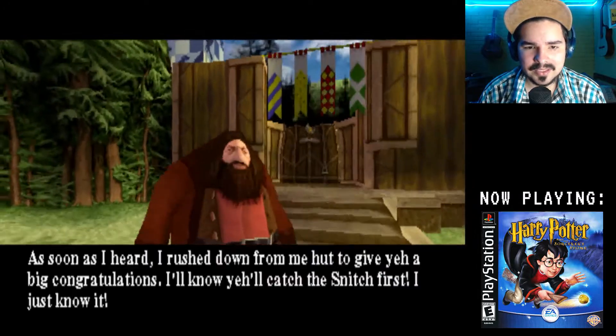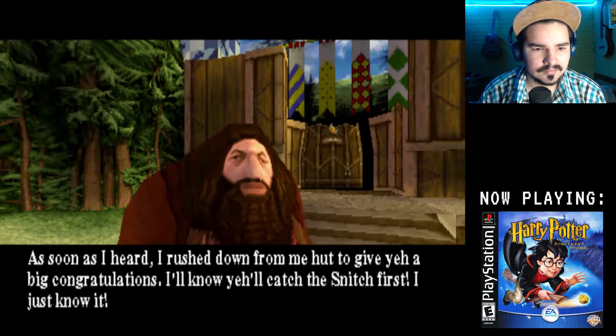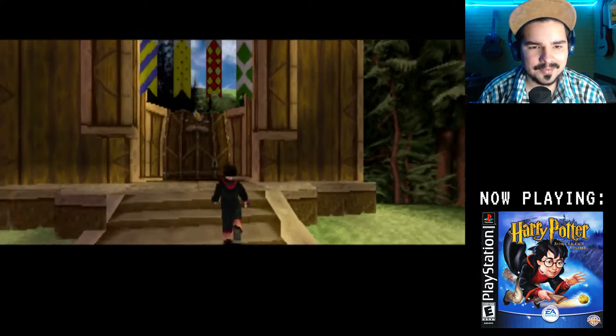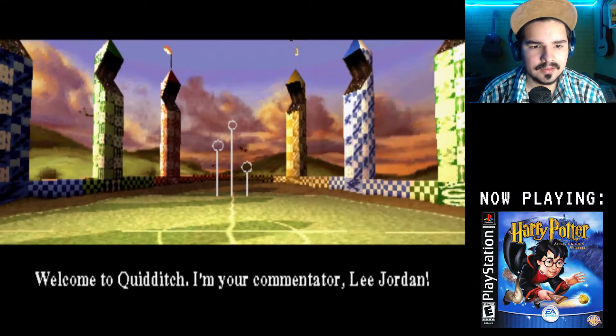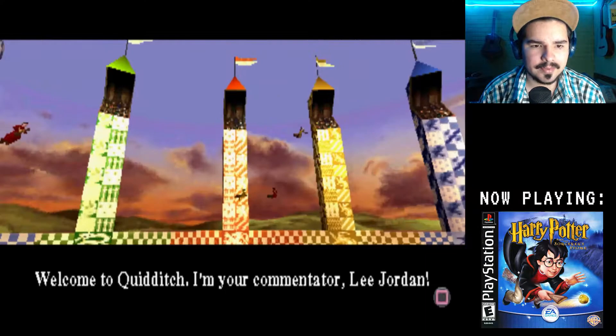It's so cool how you just saw Harry Potter doing those things on the broomstick and he was remarkably good. But you sent him right away into a match without even practicing. I just wanted to wish you good luck, Harry. Everyone's talking about you becoming a seeker — you're the youngest seeker at Hogwarts in a century. Why is Hermione blonde? As soon as I heard, I rushed down to give you a big congratulations. I know you'll catch the snitch first. Okay, Hagrid — but Voldemort is going to try to hurt me and throw me off my broomstick. Anyway, it's against Hufflepuff.